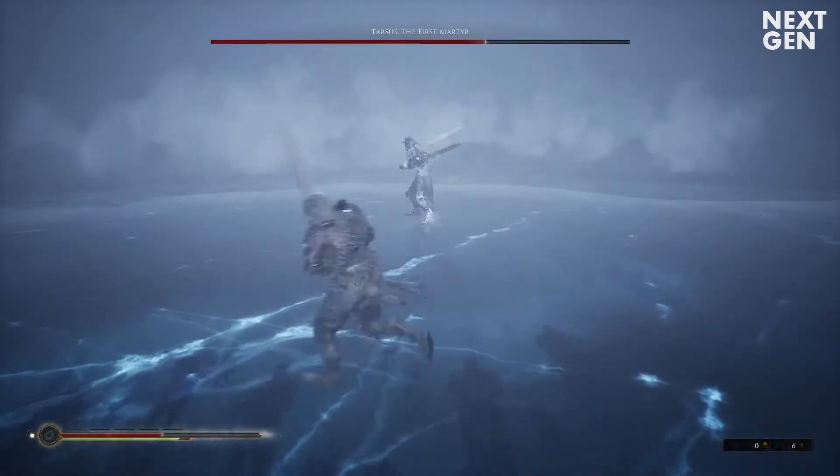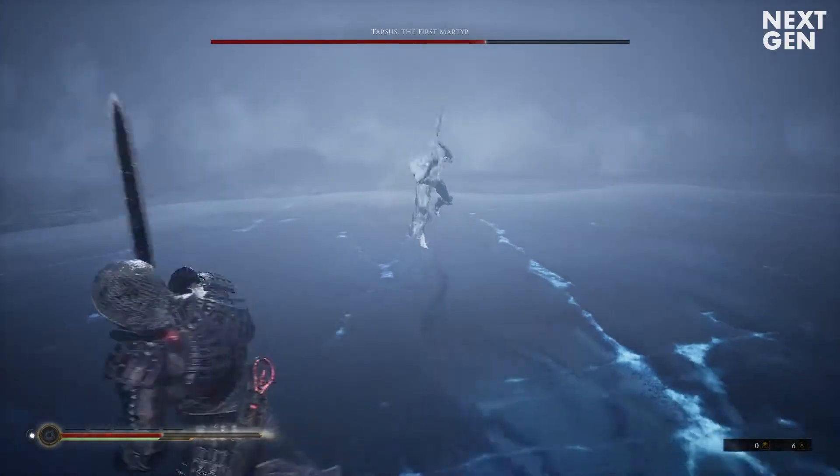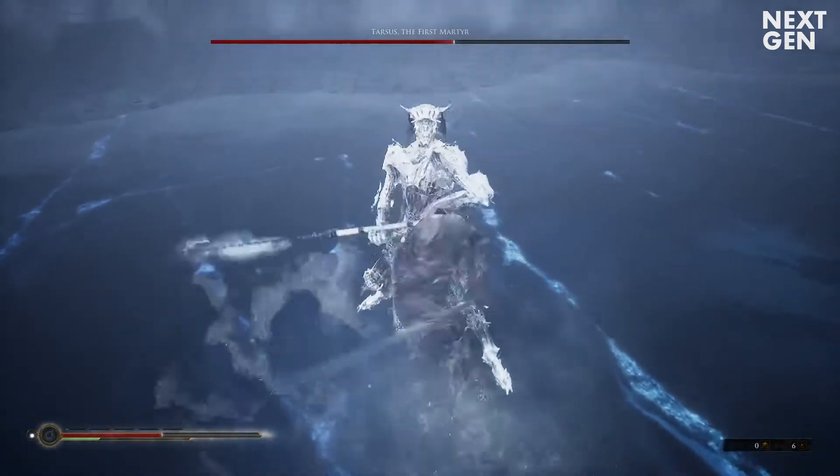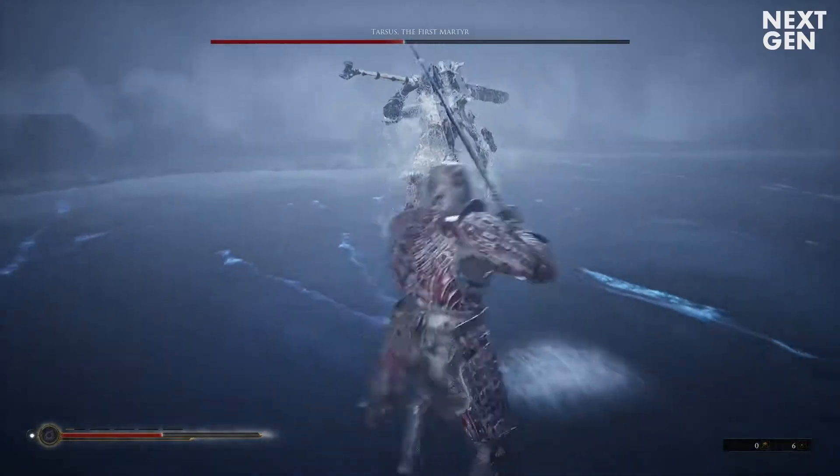When he smashes his sword on the ground he's an easy target, so don't hesitate to strike him. You can get multiple hits in and take a good chunk of his health bar off.